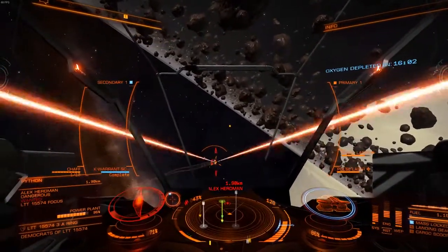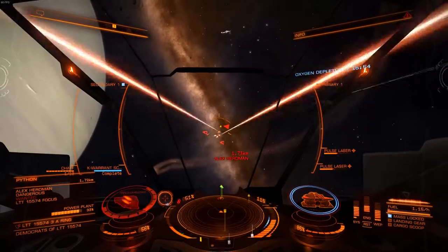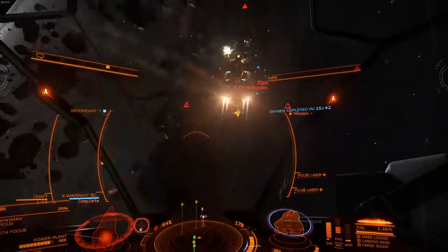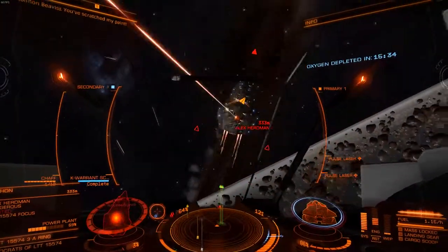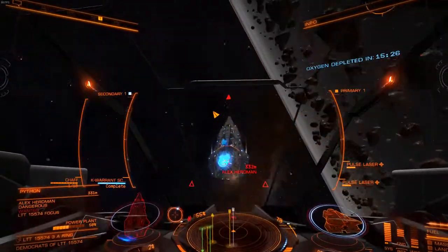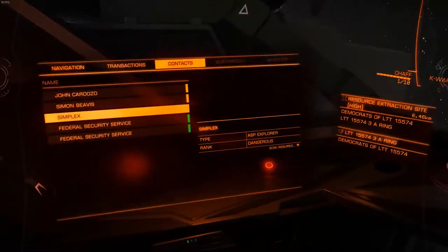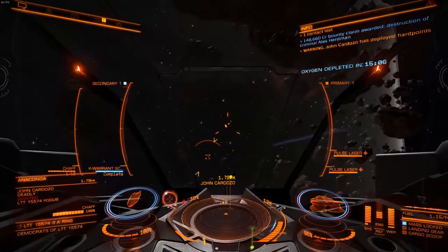The reason it's skipping the power plant on that one is because he has an extra module installed that the other ship I based that off of did not have installed, so it skips past it. Target shield offline. Going after him — Anaconda power plant, targeting power plant.